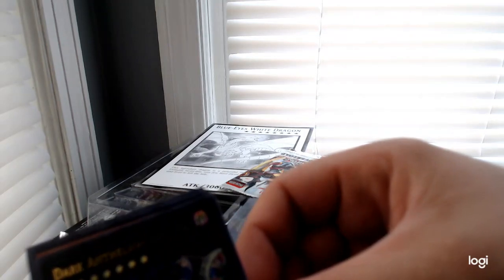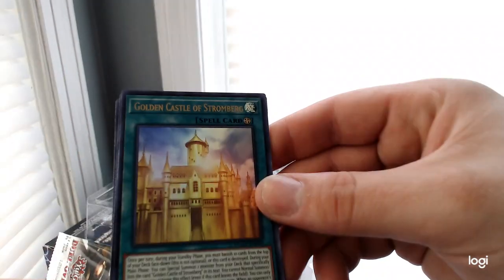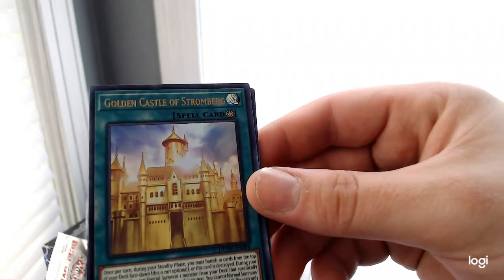Dark Anthelion Dragon, Magical Musketeer Caspar, Celestial Nightlord Parshath, Double Evolution Pill, and Golden Castle Stronger. That thing is so bad, though. It looks pretty, but it's a bad card.